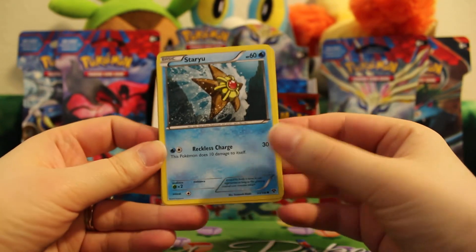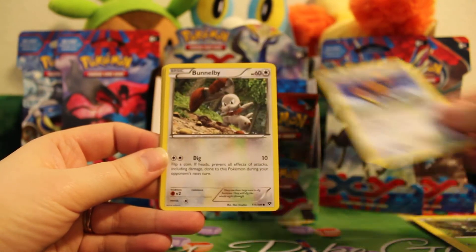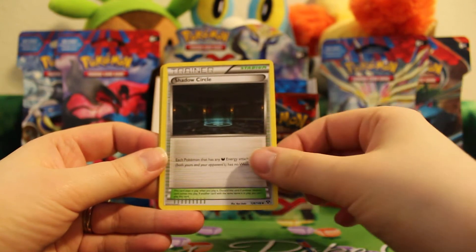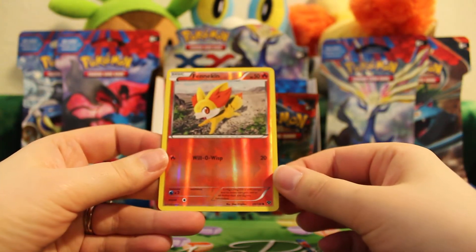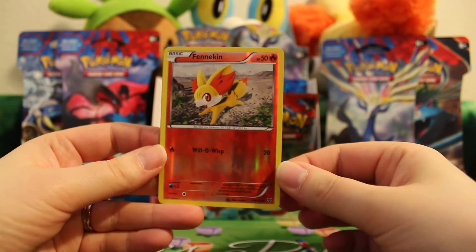Here's a Staryu, Swirlix, Scatterbug, Doduo, Budew, Electrode, Shadow Circle, Kakuna, and a reverse Fennekin — very pretty card. I am missing that one, so that's awesome. I'll add that to my collection.